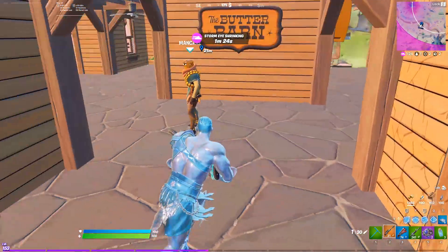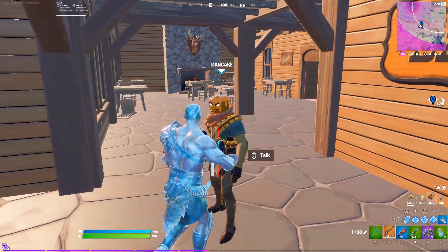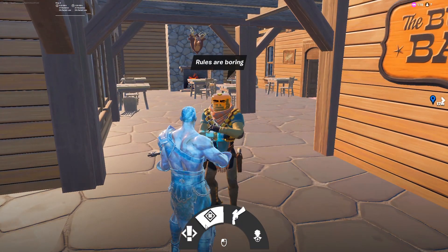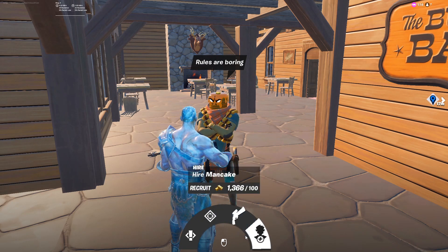Mancake spawns in the Butterbarns — this is the only spawn location. The Butterbarns is found southeast of the zero point. From Mancake himself you can get a quest, you can get a bounty, you can get the Nighthawk exotic revolver, and you can also hire him.